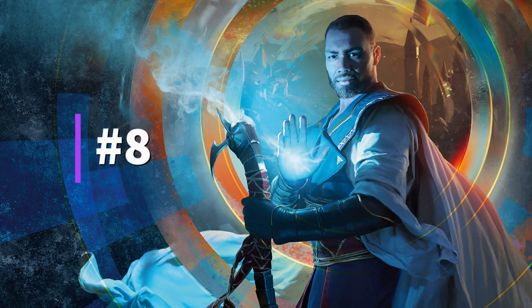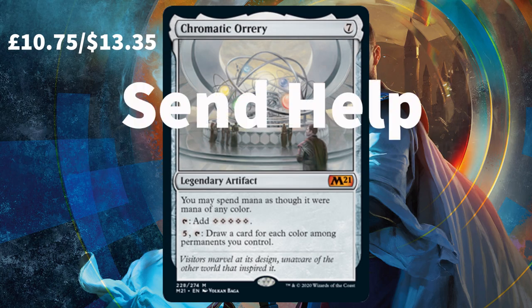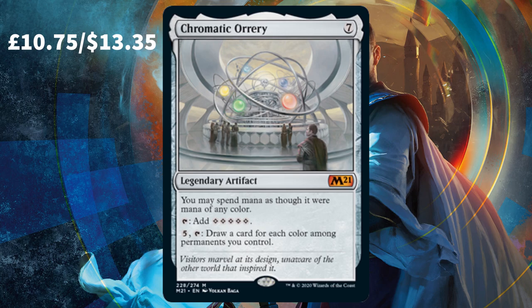Currently the 8th most expensive card from the new set, we have Chromatic Orrery — I'm not entirely sure how to pronounce it. This card is surely a dream card in Commander for those multicolored decks. Yes, it does cost a hefty 7 CMC to play, but when it enters it lets you spend mana as if it were any colour, plus you immediately have five mana of any colour to spend. This card essentially pays for itself straight away, and with that final ability you'd have an absolute card draw engine if you've got a five-colour deck already popping off.